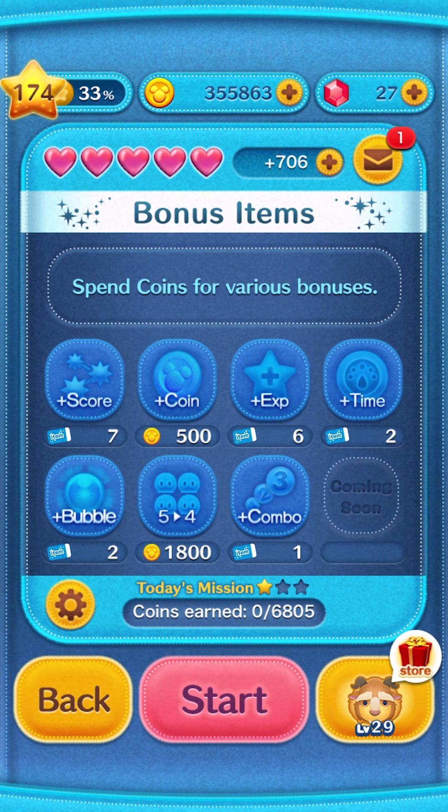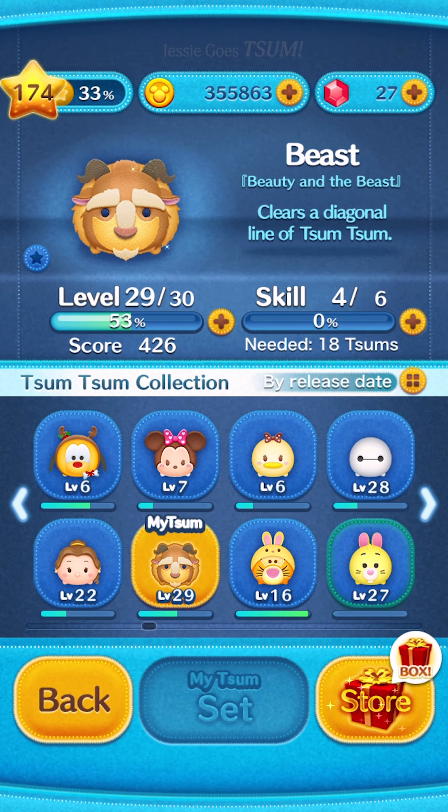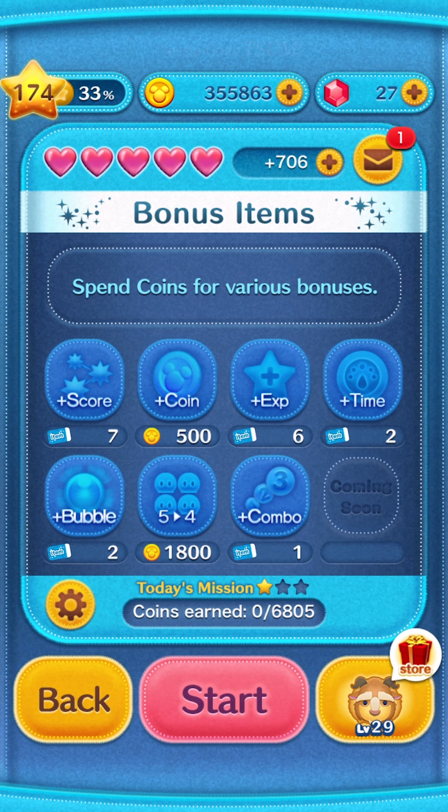The first way I can usually tell when gyro is on is that when I'm holding my phone, I'm never holding it as straight as I think I am. I'm going to be using Beast for this because it's actually great for Beast — he clears things in a diagonal line. My Beast is at skill level four and level 29 of 30, so he'll clear a good amount.